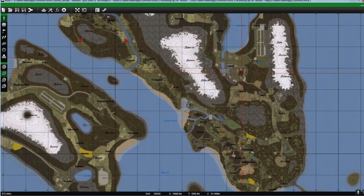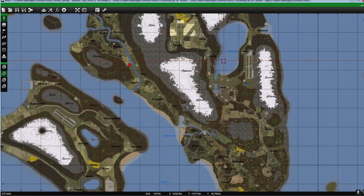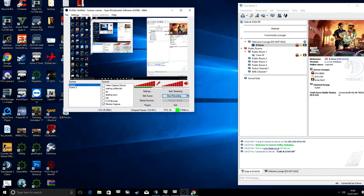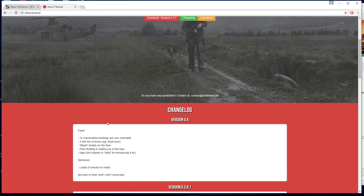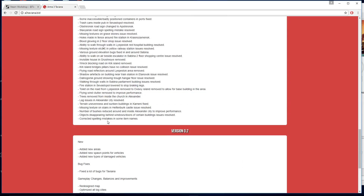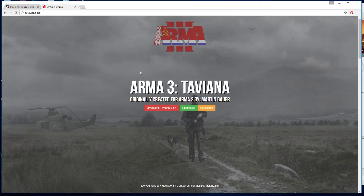We're going to go into the map and have a look around. This main town looks like the main town of Sabina, so we'll go there and have a look around. The links are in the description — there's the Arma 3 link, it's only just been released today. Taviana Arma 3, made by Martin Bower, ported over by the a3 Taviana community. Massive changelogs, version 0.3.8 — they've done a lot of work to it. If this video gets 50 likes I will create it into a live server.